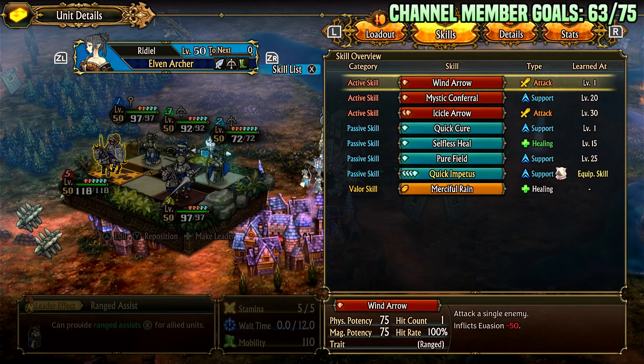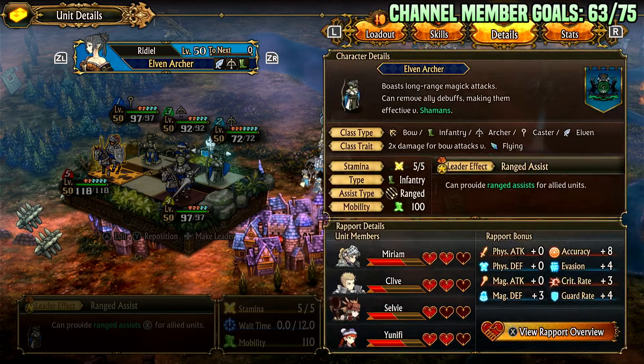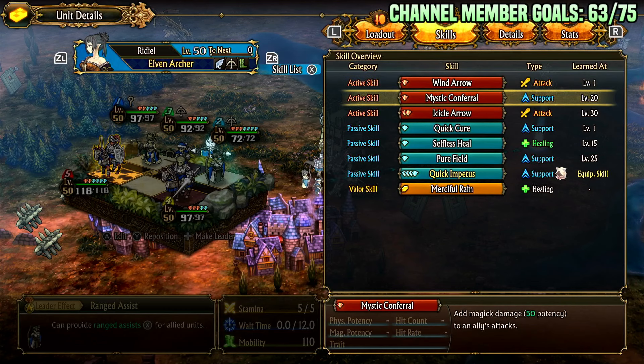Wind Arrow is a hybrid attack with 150 combined potency — 75 physical and 75 magical — so you leverage both stats for all of its attacks. It attacks a single enemy and inflicts evasion minus 50. This does not have true hit, so it doesn't necessarily make it easier to hit a very high evasion enemy, but it's nice for the damage and for poking something out after a big combo goes off.